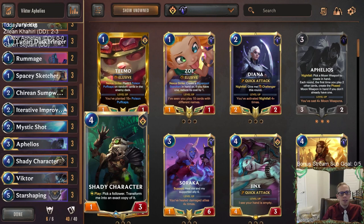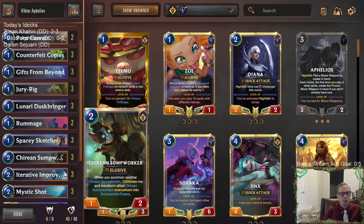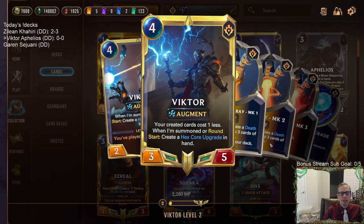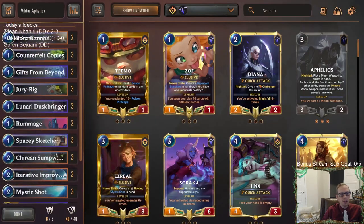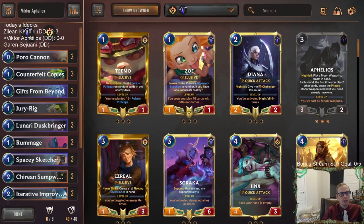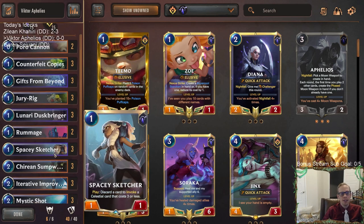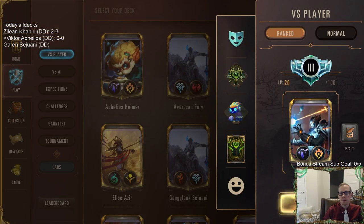We also have Shady Character — once we have the Posse, Shady Character lets us pick the Posse and transform a copy into it. We're going to be going all out creating Sumpworks Posses. We're using Victor, who we can level up so our creative cards cost one less, and he does all the cool Victor stuff. That's the deck — the goal is to win some games with Sumpworker Posse. This deck was made by Jack and it looks really good. Let's play our five ranked games.